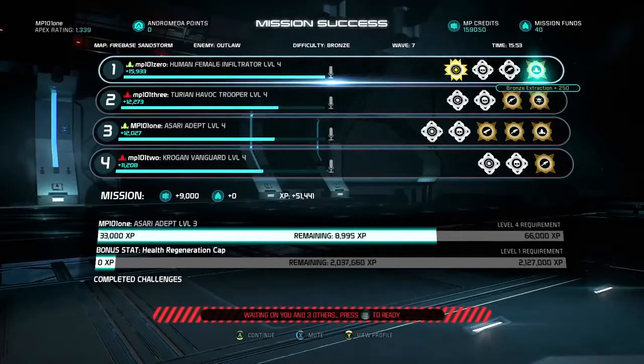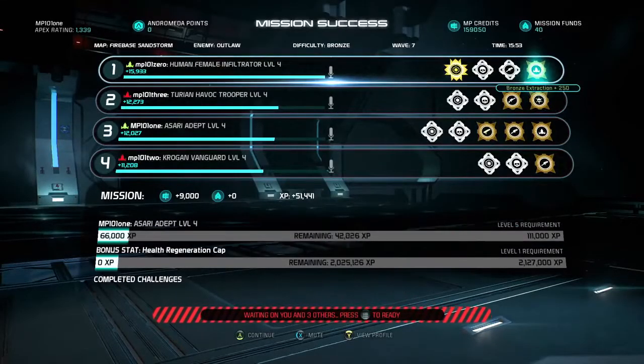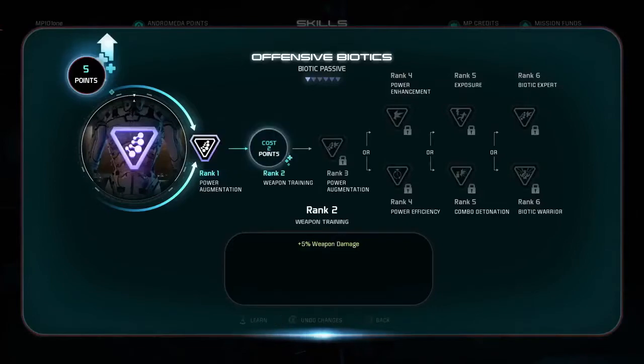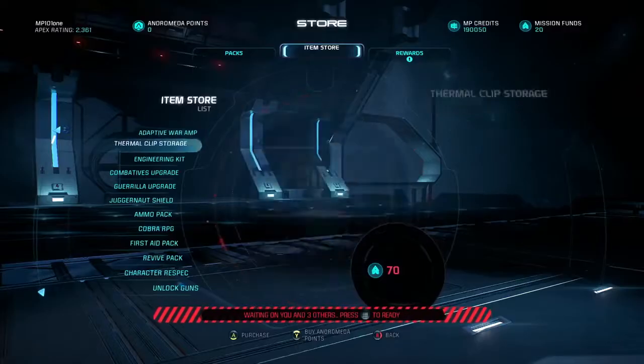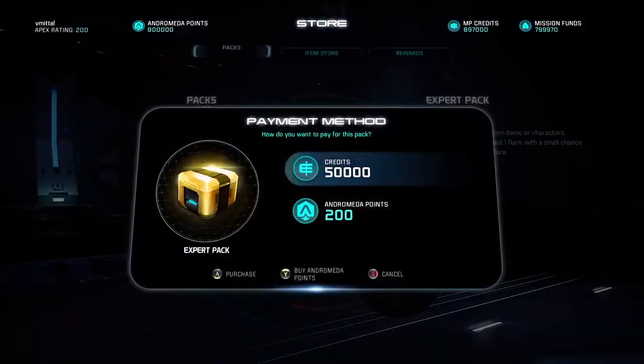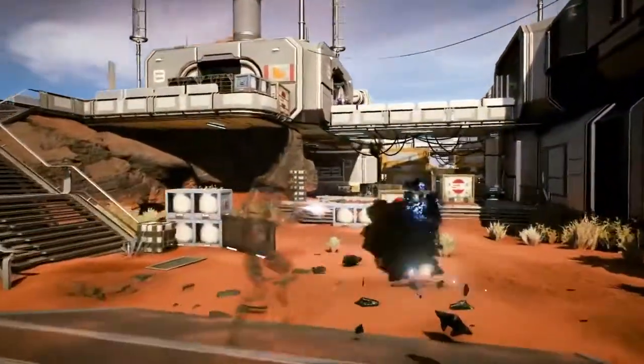At the completion of a match, all players' XP, credits, and medals are added up and awarded to each player, so there's no need to compete with your teammates. Use your XP to upgrade your character and evolve existing and new abilities. Use your credits to buy packs and unlock weapons, characters, and mods. Then put your strategies to the test in the next match.